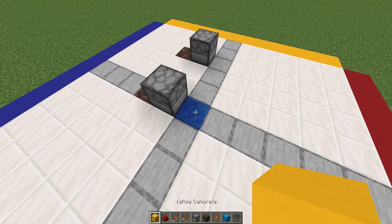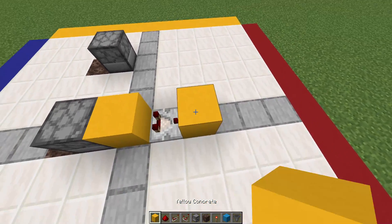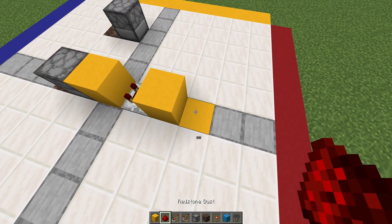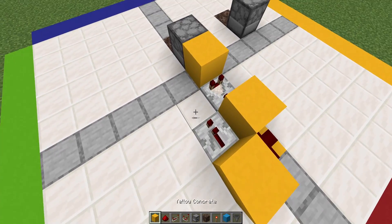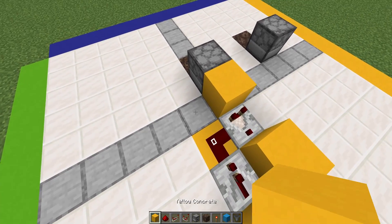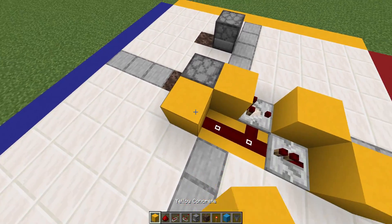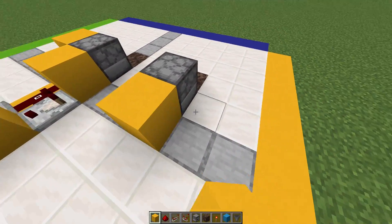Now as you get behind it, place a block right there with a comparator going forward, with a block right in front of it. Then place a piece of redstone dust in front of that block, with a block on the side, and a repeater going in the opposite direction, with two pieces of redstone dust going forward, and a block right on the side of that dropper. Now we're going to simply mirror this image.